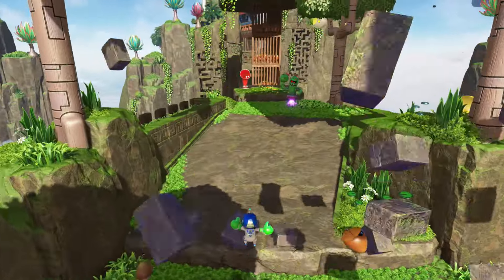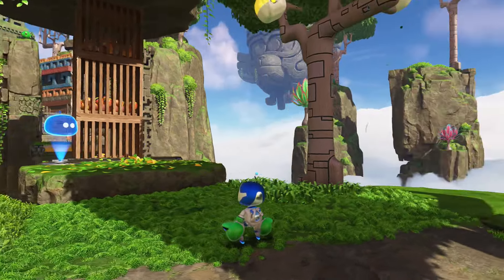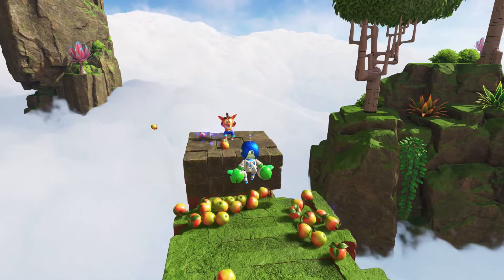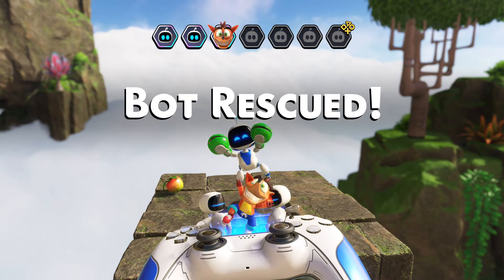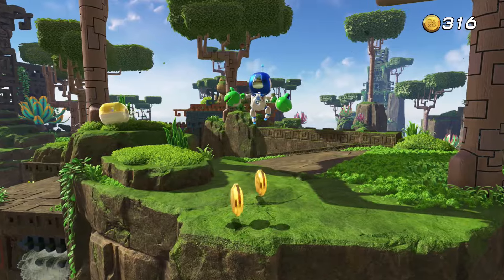We're gonna hop back up to the top here, and there's gonna be a cactus guy who's gonna try to distract you — make you want to destroy those crates. Don't do that. Look to the right, and you're gonna see an even bigger crate with apples in it, which also happens to unlock a Crash Bandicoot bot. It looks really goofy — obviously they're just a bot in a Crash costume, but it looks really, really goofy.